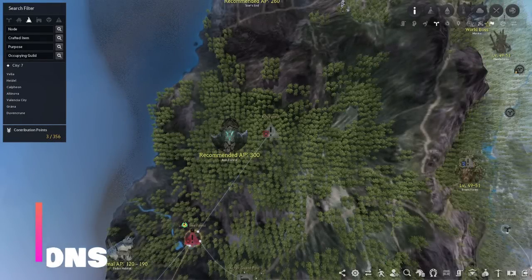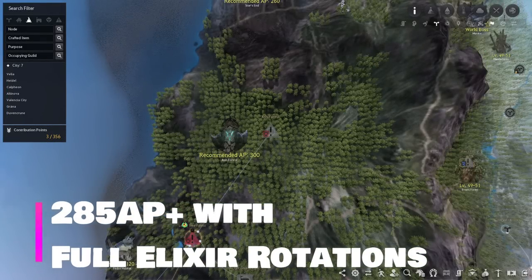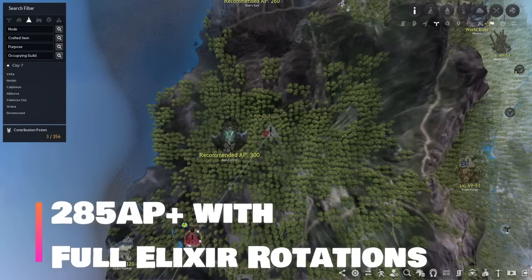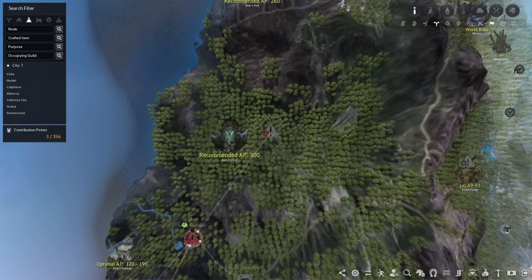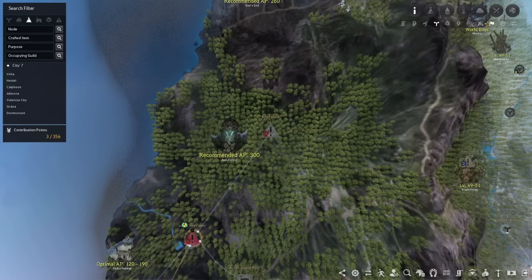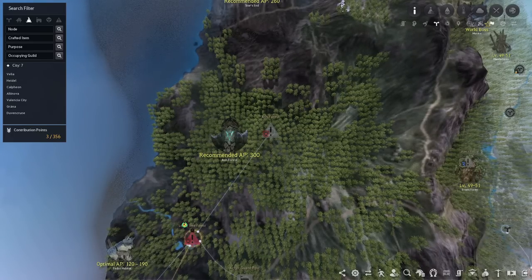At around 285 AP with good consumable rotations you can grind Ash Forest, granted you have enough DP to survive. Players generally grind here for the Deborath Necklace, since Cron enhancing a Deborath Necklace is a good alternative to buying a PEN Laytenn's or a PEN Ogre Ring, but players also grind here for the Merchant Ring piece or the Lara Zeka costume.